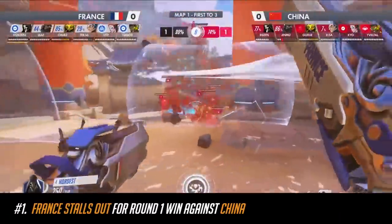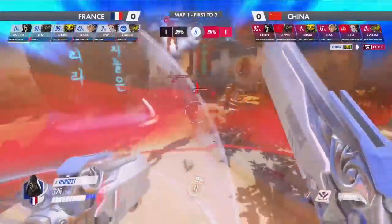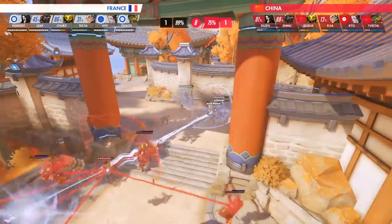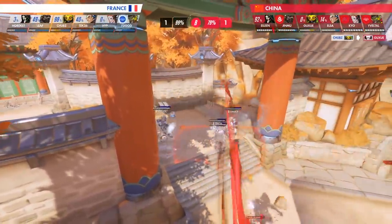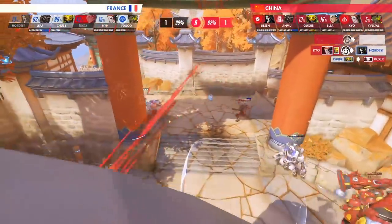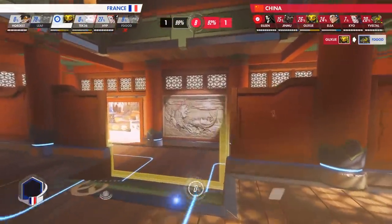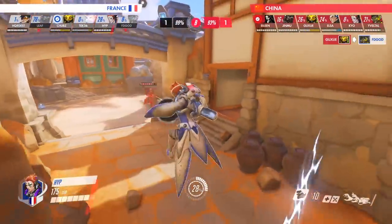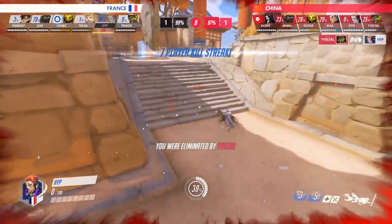Despite finishing fourth overall and having some huge plays made against them, France managed to pull off what is undoubtedly the best play of the 2019 Overwatch World Cup. The play would be remarked as the miracle stall by commentators. France had just lost a fight to China in Round 3 of Map 1 on Busan. China was now only 13% away from taking the map when France started to mount their comeback. Knowing that Chubbs had his supercharger, Tech 36 switches from Sigma to Wrecking Ball, while Hardis switches onto Tracer to touch the point. Meanwhile, Hype is staggered extremely late while trying to touch the point, only adding to the improbability of what would come next.